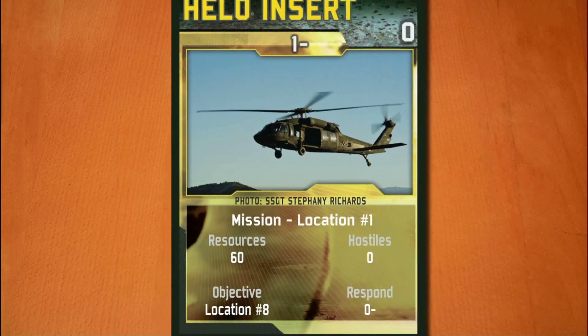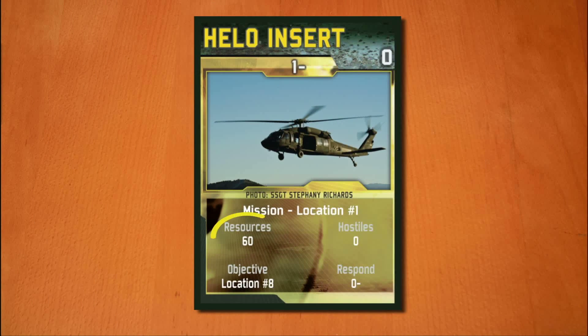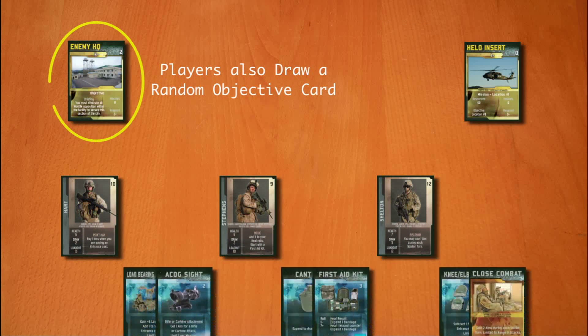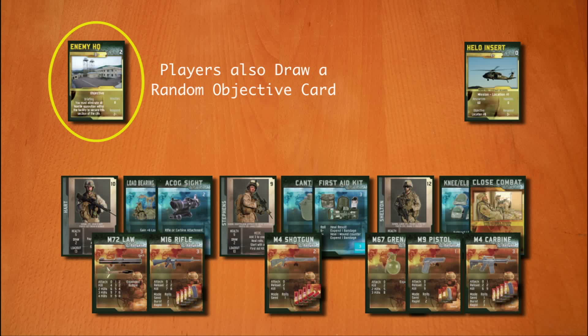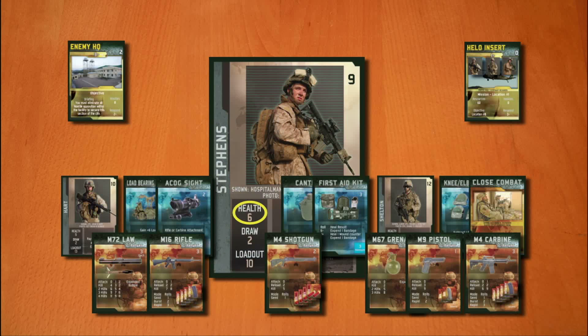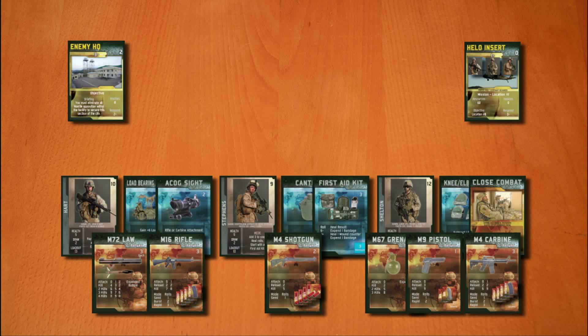A game of Warfighter is begun by selecting a random mission card which imposes a resource limit that will be used when you select the Soldier, Special Equipment, Weapon, and Soldier Skill cards you will use in your attempt to accomplish the mission's goals. Once resources have been allocated, you place your Soldier Standies on the mission card and deal a number of action cards based on each Soldier's health. Then you begin playing.